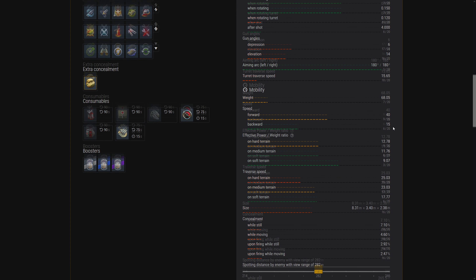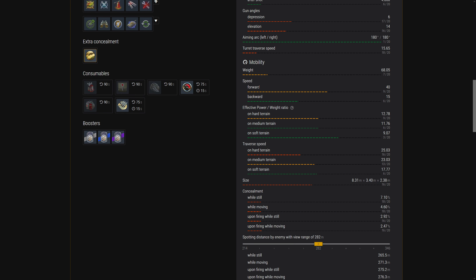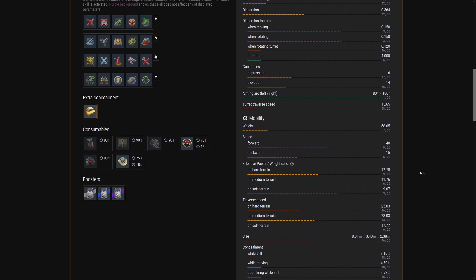They don't have a horsepower per ton ratio displayed. Spotting distance. They have a top speed of 40 kilometers per hour but no horsepower per ton shown directly - they have a different terrain resistance. Weight ratio, effective power-to-weight ratio - they put horsepower per ton right here, but it's only 12.78 on hard terrain, which is not fast.